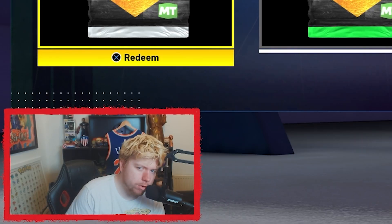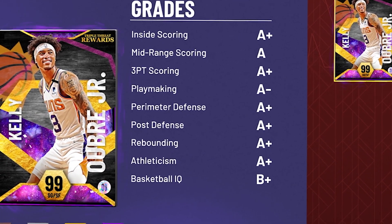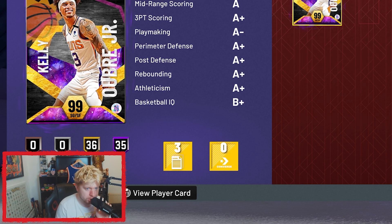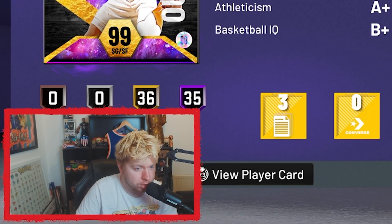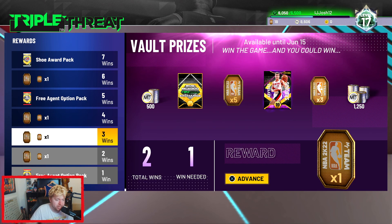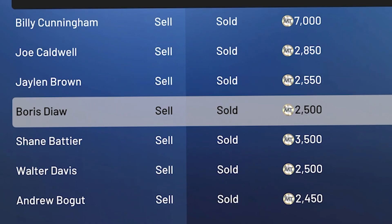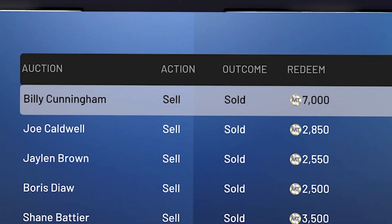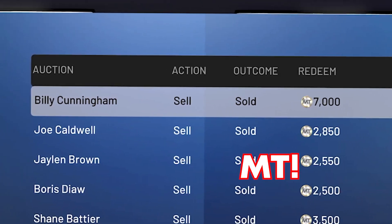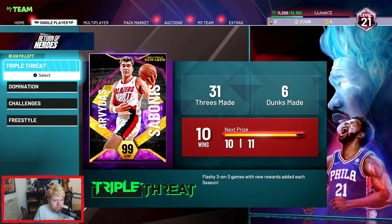Hour five update: I completed triple threat online so I'm not playing TTO much now. I'm playing triple threat offline to get Bob McAdoo, and because it's literally the start of TT it's rookie difficulty. On the MT front we still have three cards to sell and seven that are sold. We sniped one for 2,000 MT and he sold for 7K, which is just amazing.